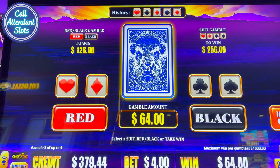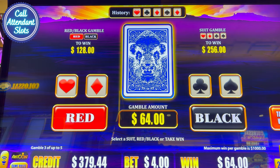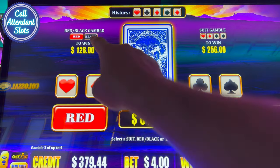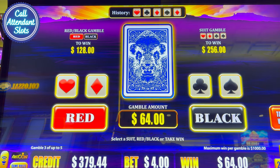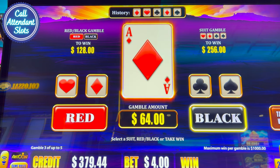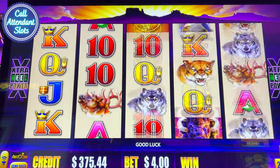Holy macadamia nut! So I can gamble again. I can win 128 with the red-black gamble. I can win 256. Oh man, this is really, really interesting. Should I go for it and see what happens? Black. Oh, I lost. Okay, so that's what happens.